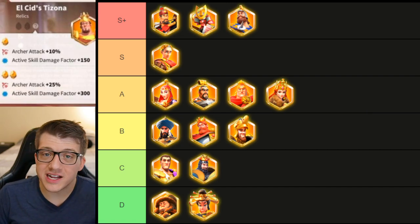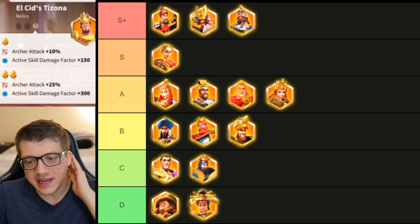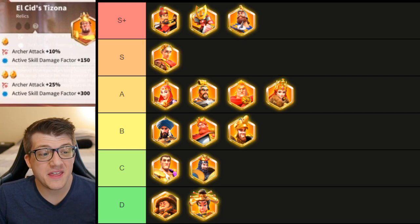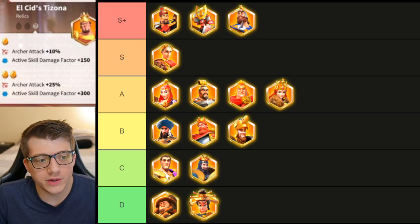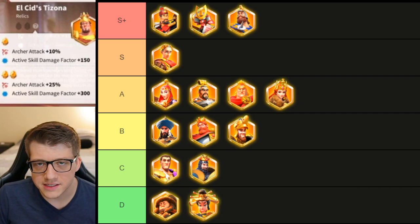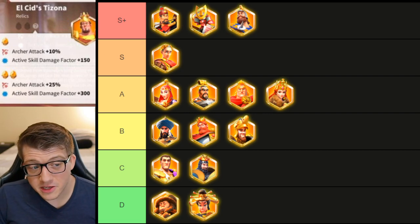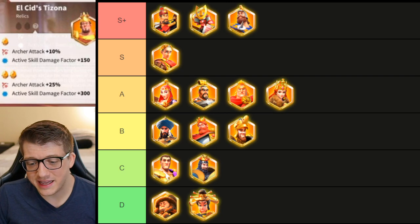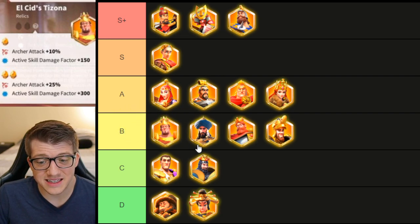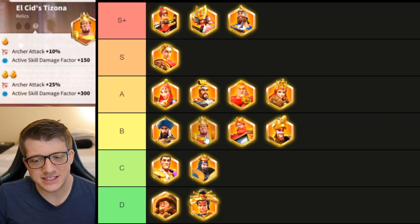El Cid now has 25 archer attack and doubled active skill damage factor to 1300. It's nice to see an aggressive increase, and 25 archer attack is solid, but El Cid is so bad that this still doesn't move the needle. 1300 vanilla damage factor is still lower than most commanders in the entire game. As a relic I'd say it's a high B — there are a lot of stats — but as a relic on El Cid, I'll put it just below Saladin.